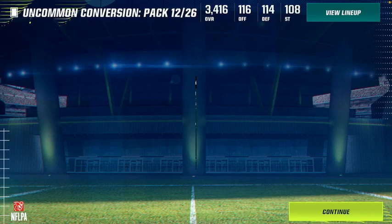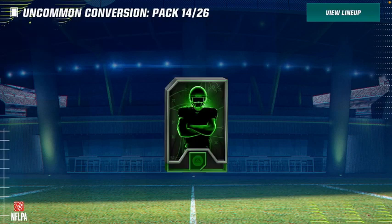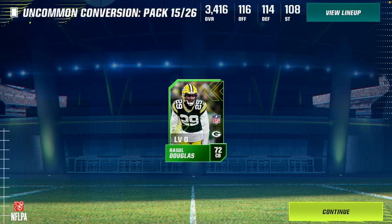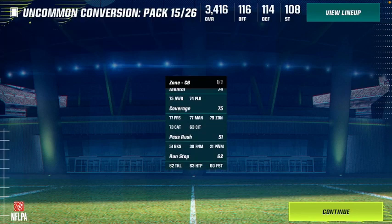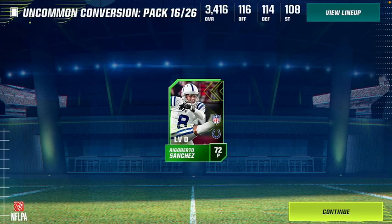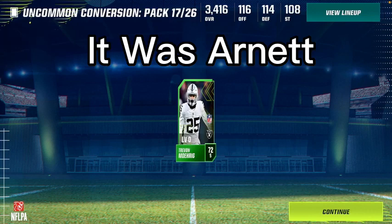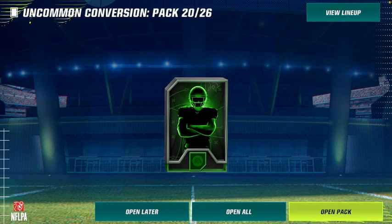Gabriel Davis — 78 speed, that's nice. I'm just doing a pack opening and I want this to be a pack-opening-only video. Rasul Douglas — 73, what's his zone like? 79 — honestly pretty good. I'll see what plays we'll be running later on. Then Sanchez again. Trayvon Moorhaig — isn't this the dude that got released by the Raiders for something? I'm not sure. Elijah Vera-Tucker — finally an offensive lineman, I think our first one. Coming from the conversion pack.